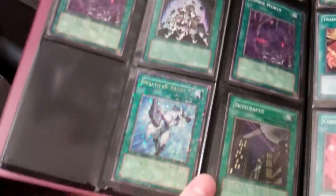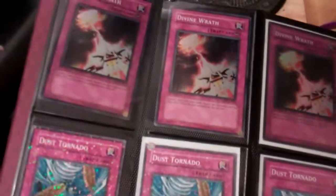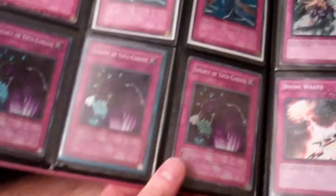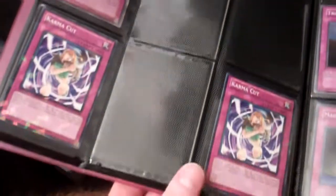The MyBodies are DT. The Pot of Average is Rare and it has some playwear. Gateway's Common. The Dust Tornadoes are DT. The Divine Wrath are DT. The Trap Poles are Hobby League. The Threatening Roars are DT. The Wing Blast are DT. The Wabaku's DT and the Anti-Spell Fragrances are DT.